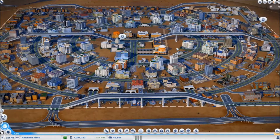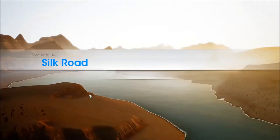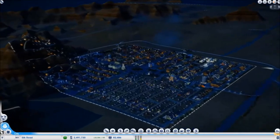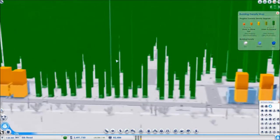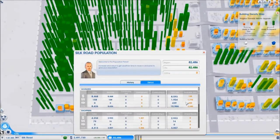Now let me get you back to my first city. In my original normal gameplay region, Silk Road has reached over 80,000 sims — and that's not even its maximum limit, because I have a full quarter of the city yet to go up to medium density. You can see right here these huge green stacks showing all these sims are very happy and ready to go up to medium density. The only reason I haven't raised them yet is that I do not have enough jobs for them.